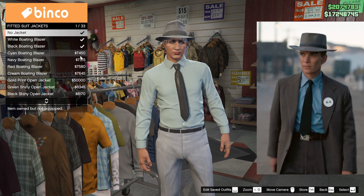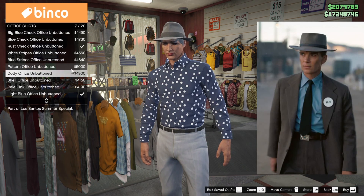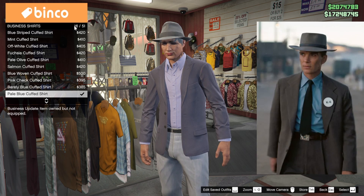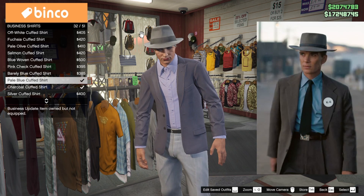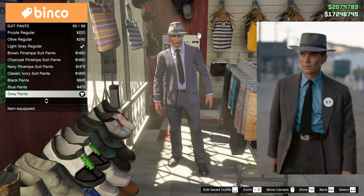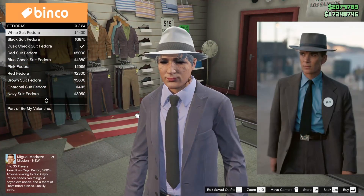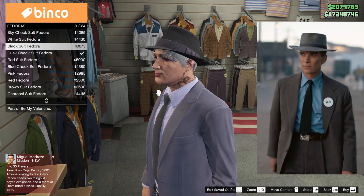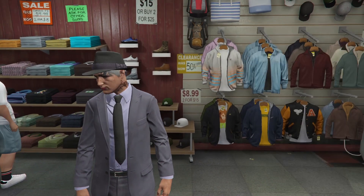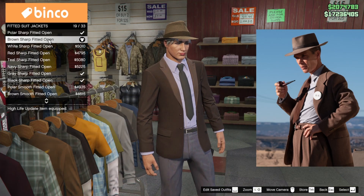For version two, go to fitted suit jackets and pick the navy continental open jacket, number 16 out of 33 — this one is a lot closer to what he was wearing. Since we can't wear an office shirt without removing the jacket here, go to business shirts and pick the pale blue cupped shirt, number 16 out of 51. Option 32 out of 51 also works. Slap on the tie again — number 51 out of 69. Then get the gray pants under suit pants, number 65 out of 68. This version looks more like Oppenheimer's suit color, but there's no fedora that matches it well, which is a shame.